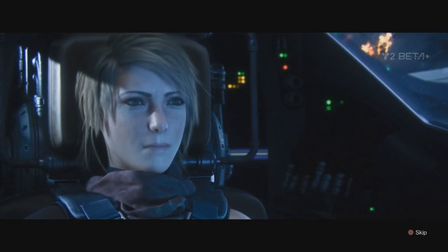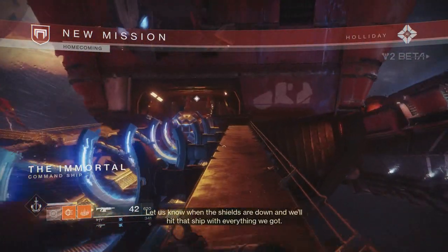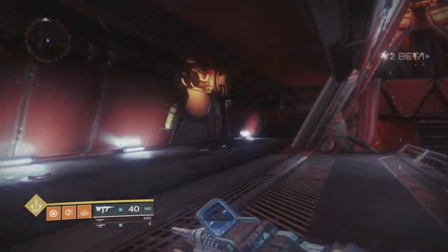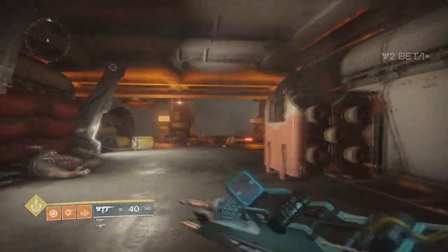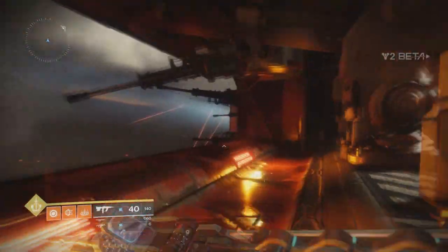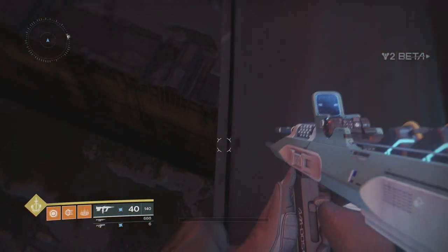When you start up the Destiny 2 beta, you're going to have two beginning missions — in the second half it's going to be the Homecoming mission. You want to get to the point in the mission where I am here. You want to try to do this with a Titan or a Warlock — I wasn't able to get this to work with a Hunter. Come over to right where I am and drop off the side all the way down to this little ledge.